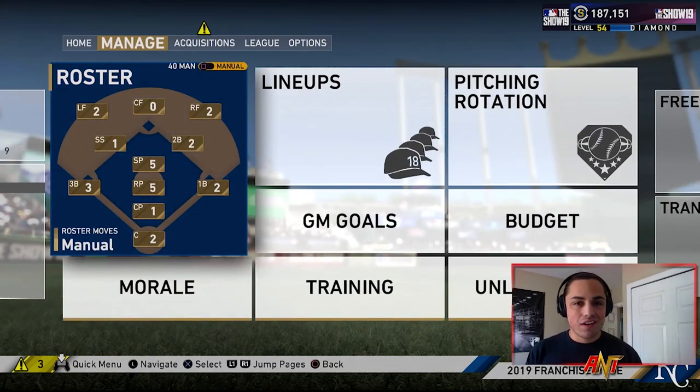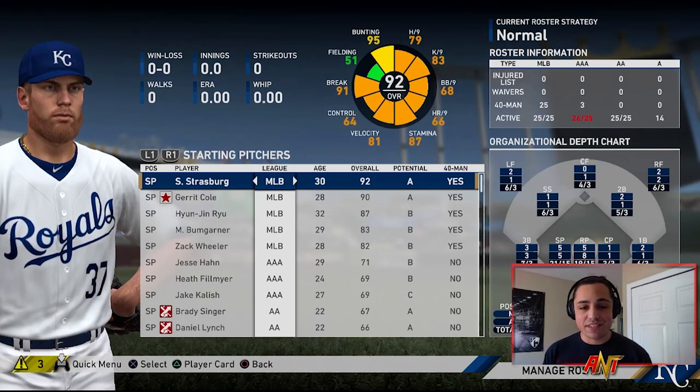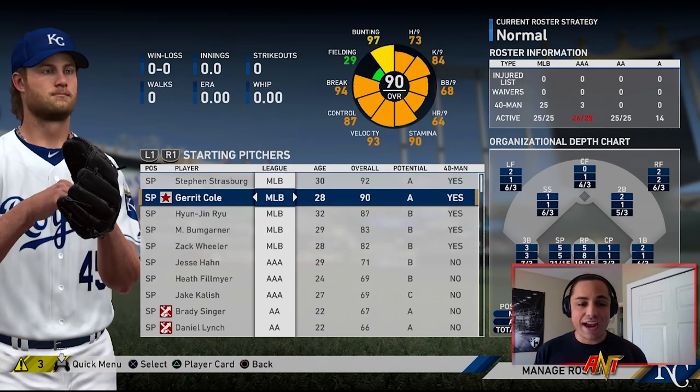Let's hop into this and see how this 2020 free agency class plays out. A lot of you are probably thinking why am I going with an AL team in the Central - well the Central is kind of an easy division to win, it's not the toughest. Also I went with the AL so we could use a DH and get an extra bat involved. Let's take a look at this roster - we have Strasburg, who just opted out of his contract, which shocked me.